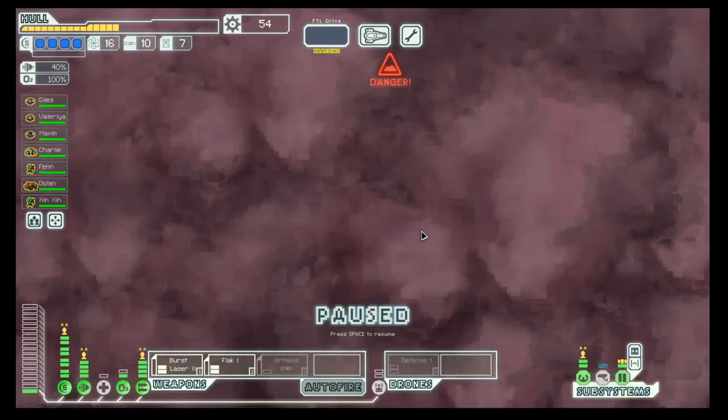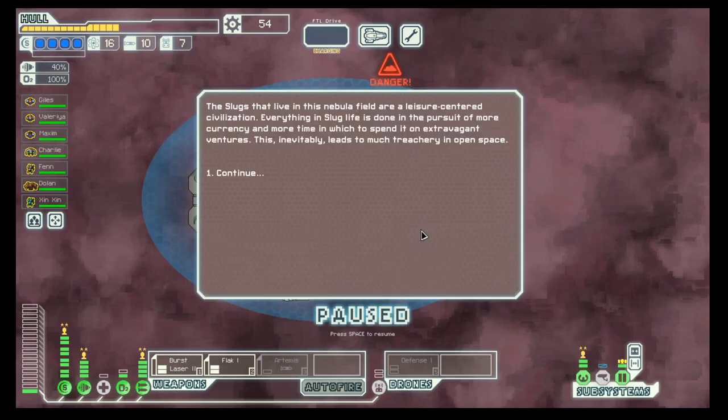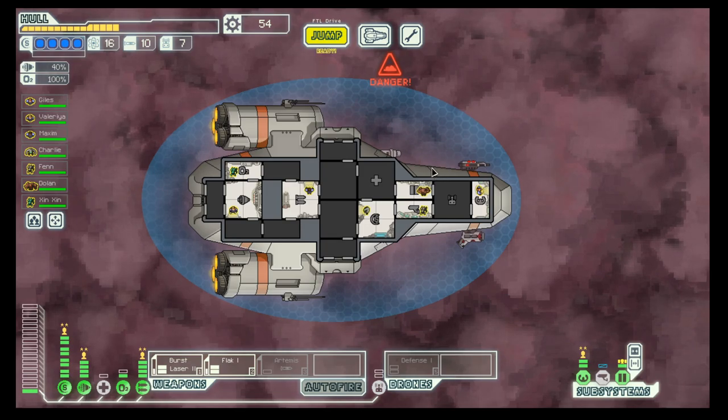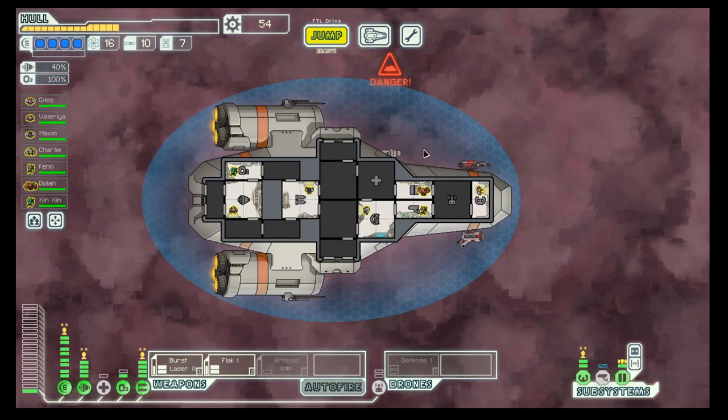Hello boys and girls, my name is HOTSYST and welcome to the sixth episode of the fourth season of FTL. Once again we are in a slug controlled nebula with our Kestrel cruiser.